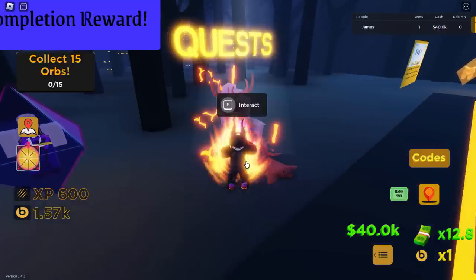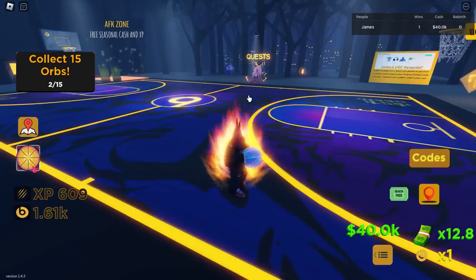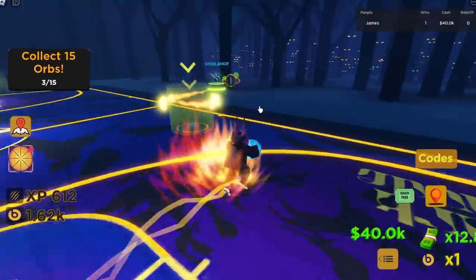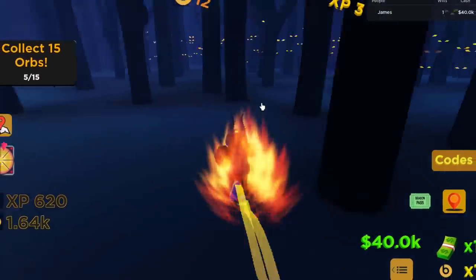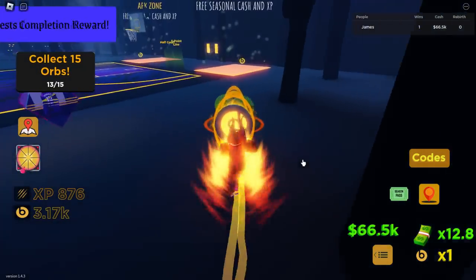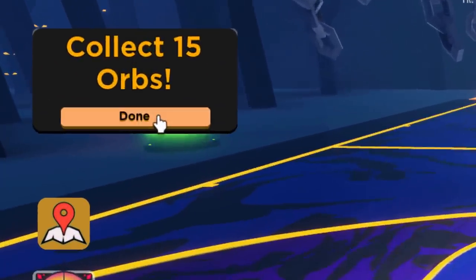The next quest is collect 15 orbs. The orbs are these things right here — one out of 15. I think these spawn in random locations, they can also spawn off the court, so there's potential they could spawn in the woods. You just have to wait for them to spawn in. I remember doing a mini game on this before and it was the same thing — running around the map to collect orbs. I'll be back once I've got a few of them. The rest have spawned in — there's one here in the woods, and the final one is here. Make sure you click on the orange done button.